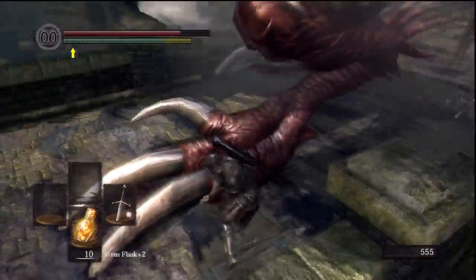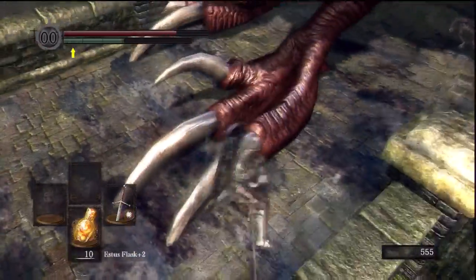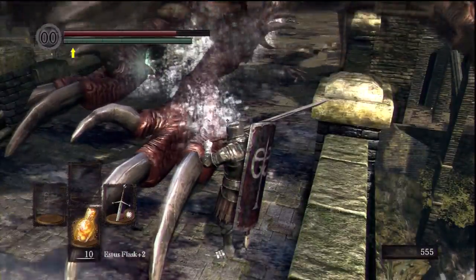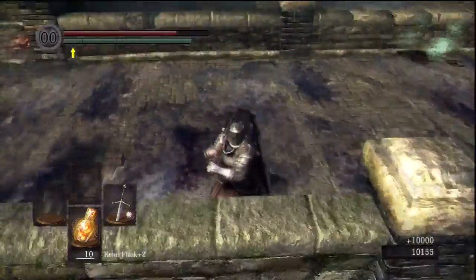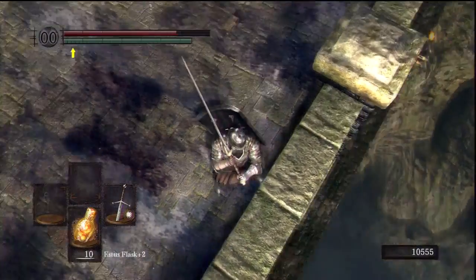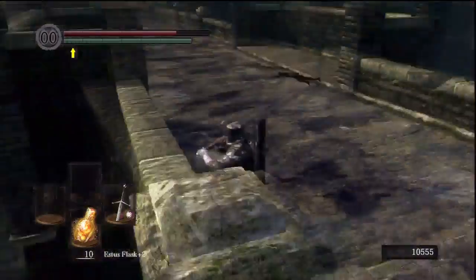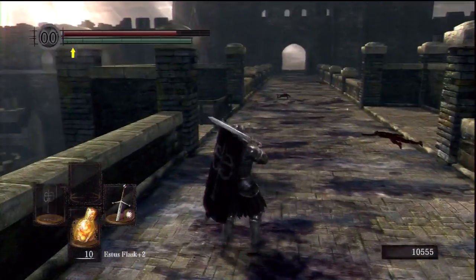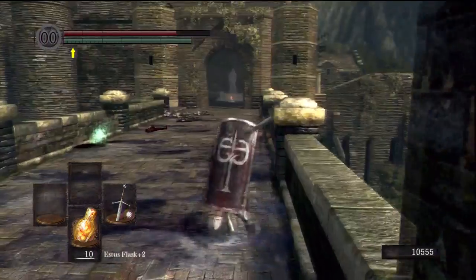Don't worry about getting hit by the foot — you will survive that. It's mostly luck really. If you stand here, the only thing you have to be afraid of is when he moves there and does this whole flying up in the air in a pillar of flame. If you're stood here, that will not hit you. Other than that, you're just attacking and then running back. As soon as he goes over that way, you run as fast as you can and get down those stairs.